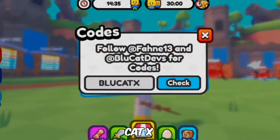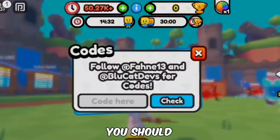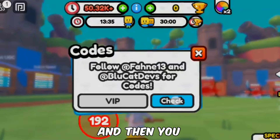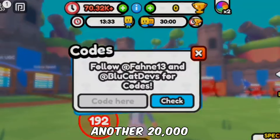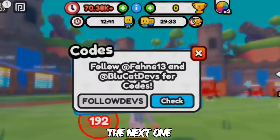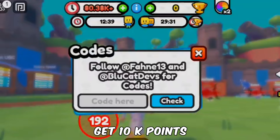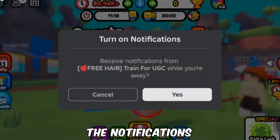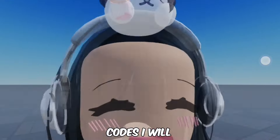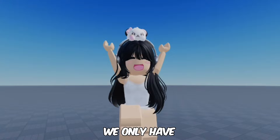The second code is BLUCATX. So far, you should have 50k points. And then you also have the code VIP — from that, you will get another 20,000 points. And here is the next one — from this you should get 10k points. And for another 10k points, you can enable the notifications. If I find more codes, I will let you guys know. So far we only have 90k.